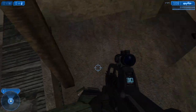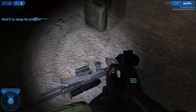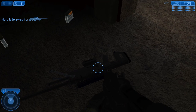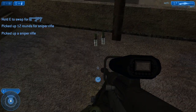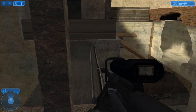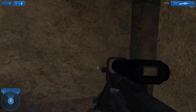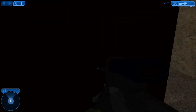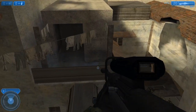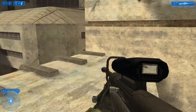Now you'll see sniper ammo here, and then you come in here — okay, there's a sniper. I don't know if it's just me or if I haven't played Halo 2 in a long time, but the sniper looks really weird to me. I'm pretty sure this is how it's always looked in Halo 2, but I'm just not sure. It's just a normal sniper rifle — I thought this was interesting cause I didn't know this was up here.